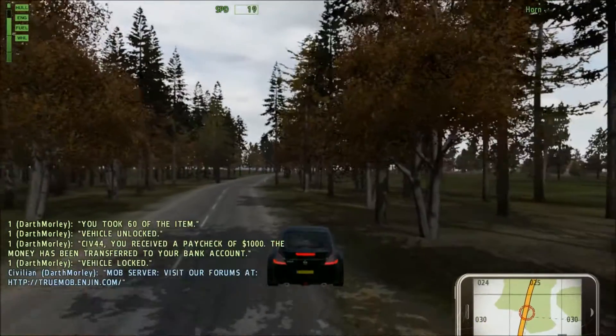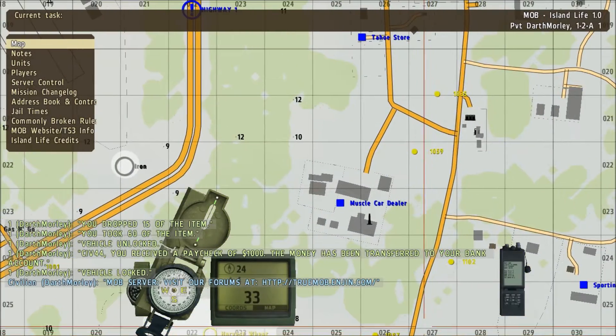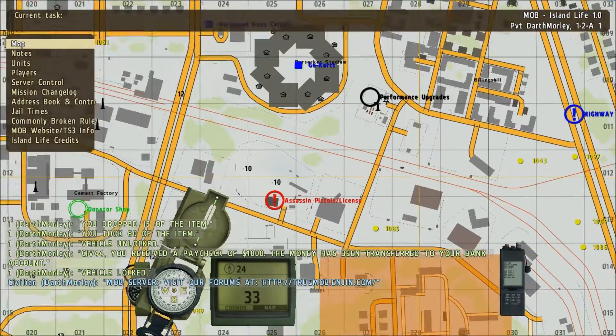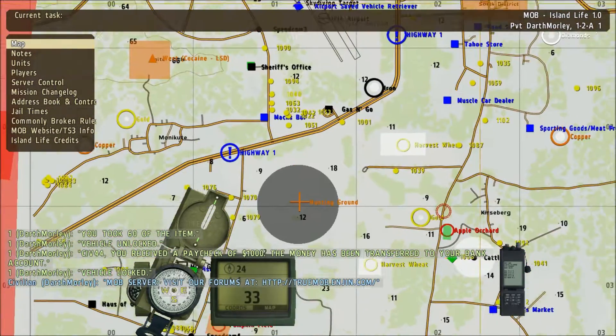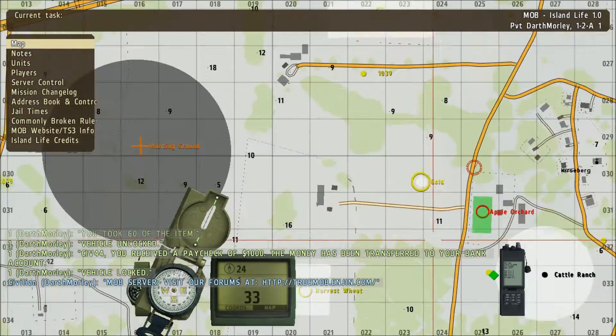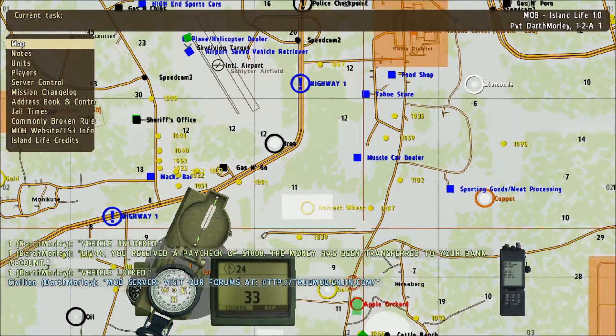Hello everybody, DarthMorley here and today I'm doing another guide on how to make money on Island Life, the mod for Arma 2. Today I'm going to be covering gold, and I'll show you on the map quickly where that is. It may be different on the server you play on, but it should just be a yellow ring labelled gold.